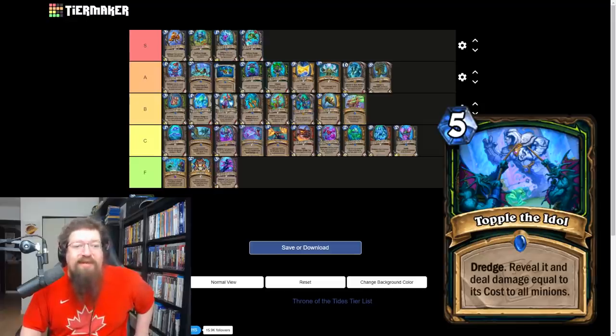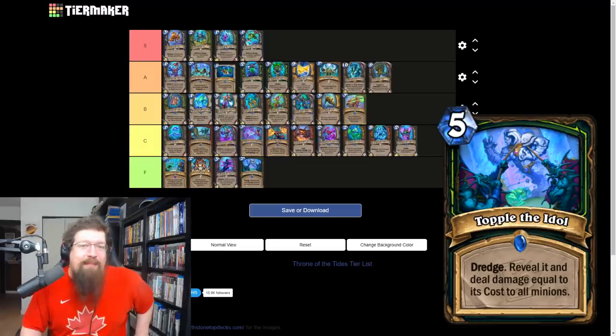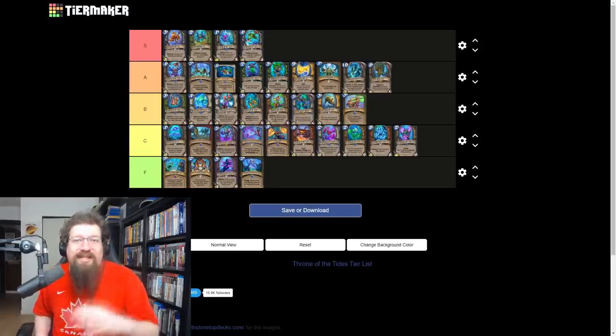Topple the Idol is a five mana demon hunter spell — you dredge, reveal it, and deal damage equal to its cost to all minions. You're playing this in maybe a big demon hunter and it's still terrible. You're only wiping the board if you hit a big spell, and other than that it's really bad. Giving this an F — it's not worth running.